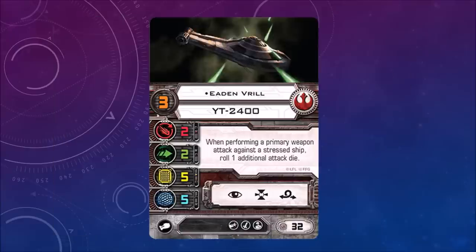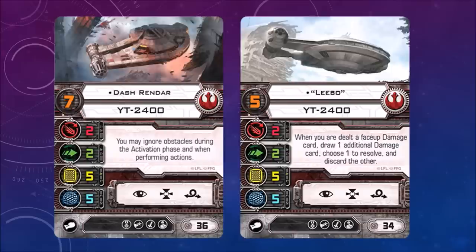Eaden Vrill — when performing a primary weapon attack against a stressed ship, roll one additional attack die. That's pretty powerful. There are upgrade cards like Tactician that can give stress at range 2, so in combination that might work well with Horton Salm. Costs are 36, 34, and 32 — so this ship is cheaper than the Decimator.